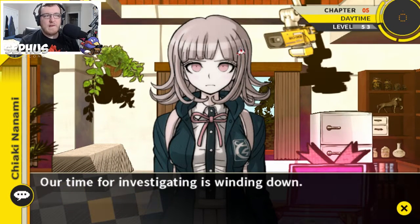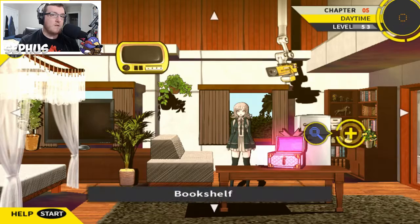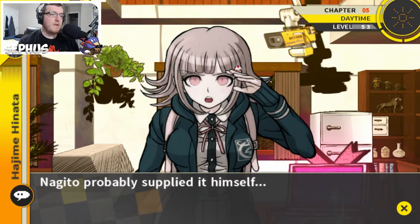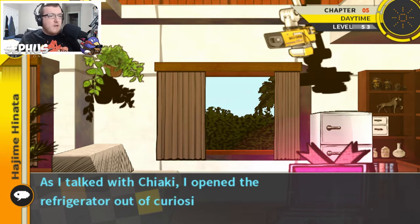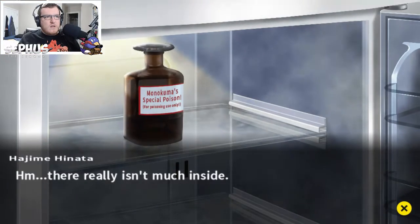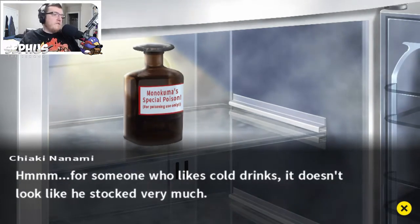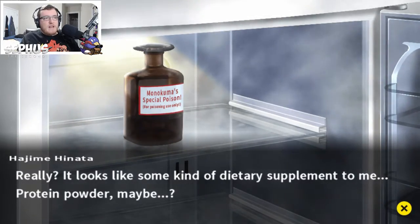Investigation time is winding down. The bookshelf might take some time to investigate so we should try examining it. There's a refrigerator — my cottage doesn't even have one of those, I wonder where he got it from. He probably supplied it himself. Why would he go through the trouble of putting a refrigerator in his room — does he really enjoy cold drinks? I opened the refrigerator out of curiosity. There really isn't much inside — the only thing was a brown bottle. Looks like some kind of dietary supplement to me.